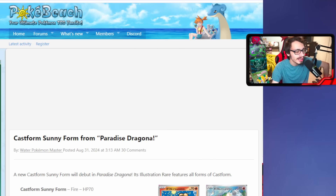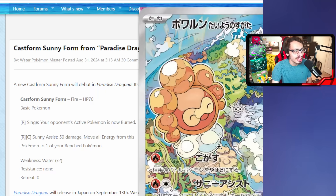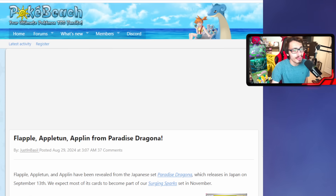Starting things off we have the new Castform, which unfortunately is not very good. It does Sunny Assist for 50 damage and moves all energy from a benched Pokemon - kind of mid. The main draw is probably the trainer gallery aesthetic with the new set. That's basically all there is to say about Castform, but we do have a brand new Flapple and Appleton line coming in the new set.